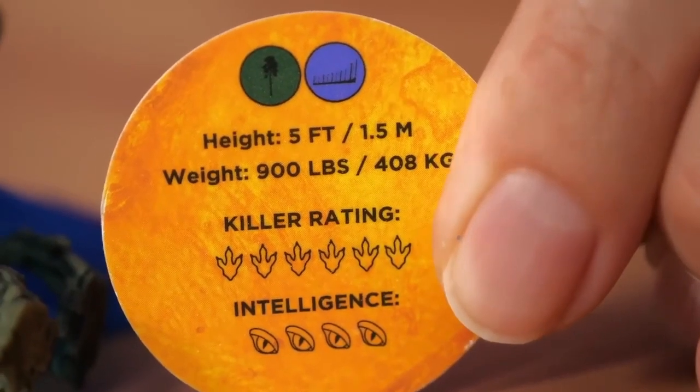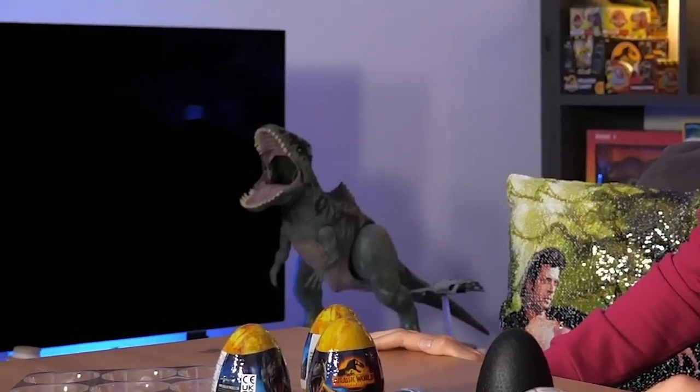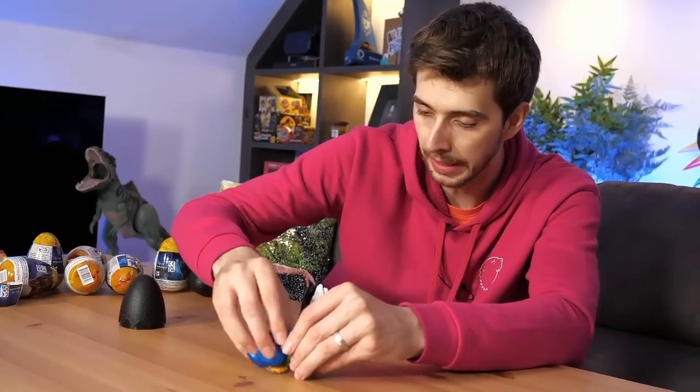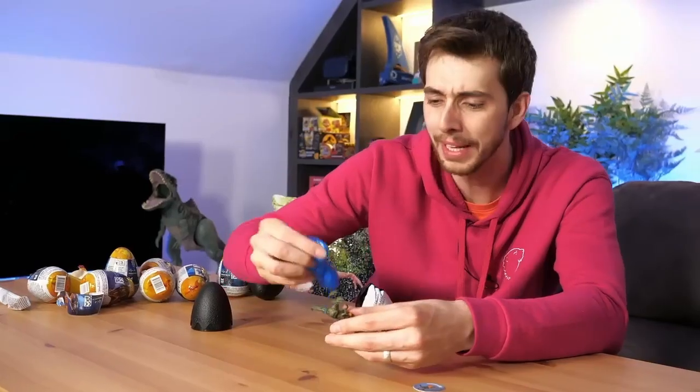On the back of the pog: it's five foot, weighs 900 pounds, six-feet killer rating, and four-eye intelligence. All right, enough of that. So let's have a speed round and open all the eggs! I got in touch with the people who make this and they were like, oh yeah, we'll send you some — what's your address? I sent them my address and then they just never sent me anything. So I basically just doxed myself to the company. Or maybe they saw my videos and went, this guy doesn't give us good publicity — never mind. Maybe that's why Universal never got in touch with me.